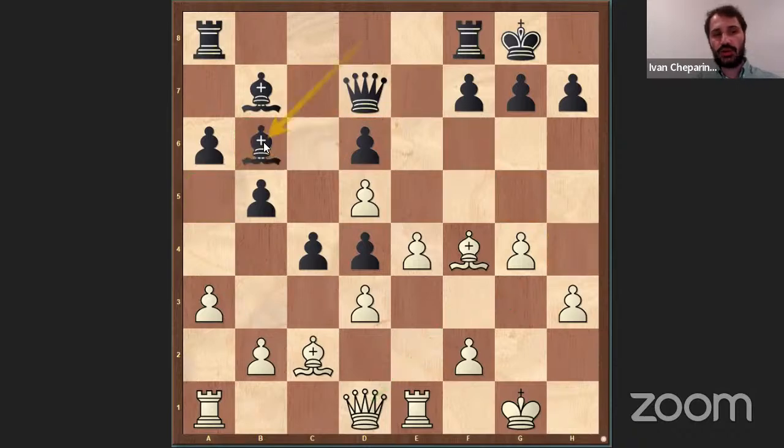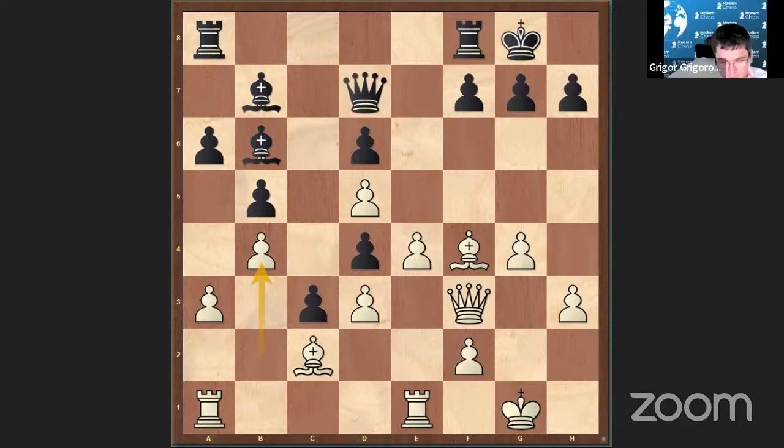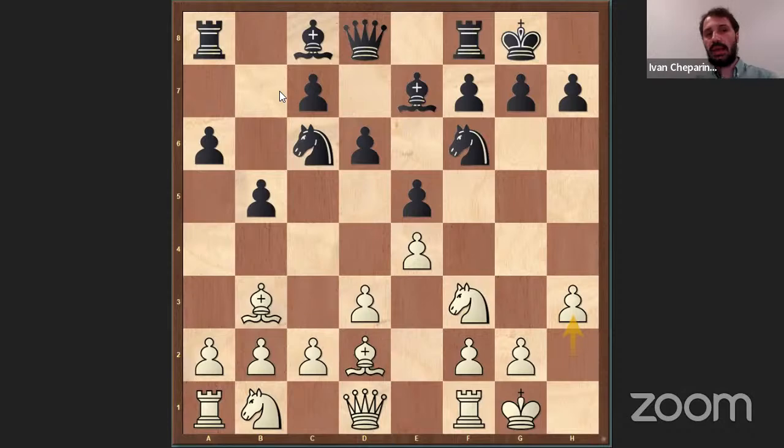We will play Rook A to D1. For example, Bishop B6 here looks logical to protect the pawn, and then we go Queen F3, Queen to G3. He needs to protect the pawn on D6 all the time and it's not obvious if he wants to play C3 or how to play. After C3, we can consider something like B4 maybe. It's a complex position, but I think it's a little bit in White's favor. This was about Queen D7 — I think this line is very possible for Black, but because he still didn't play Bishop B7, maybe he has other choices. I don't think Bishop B7 is the most critical, but it's one of the possible moves.